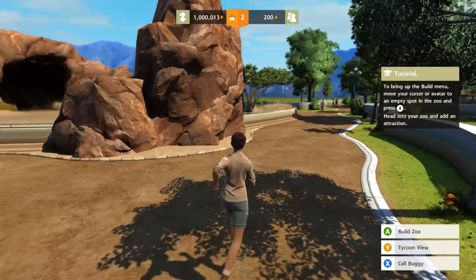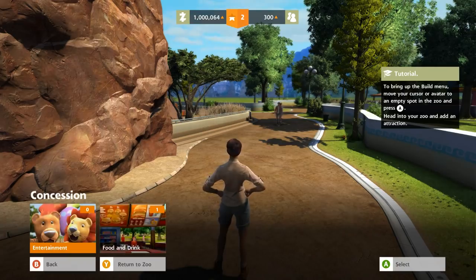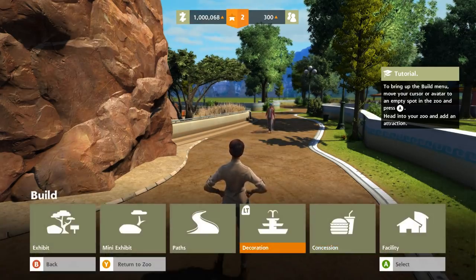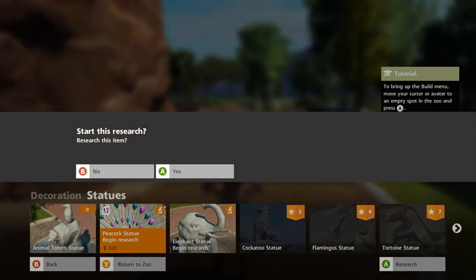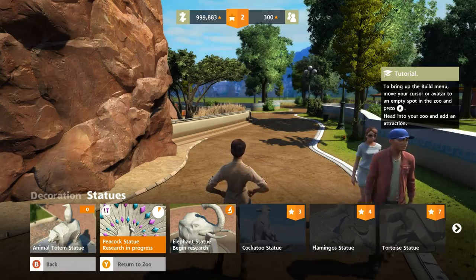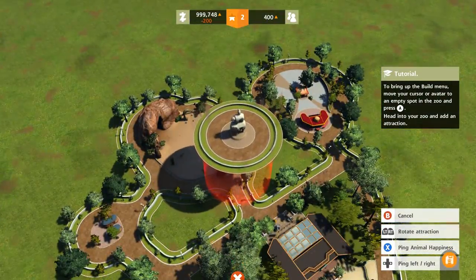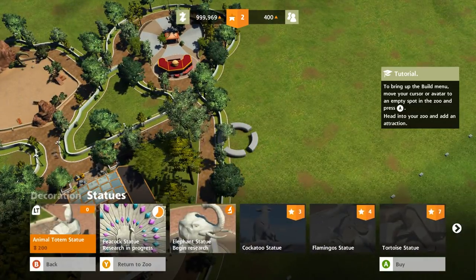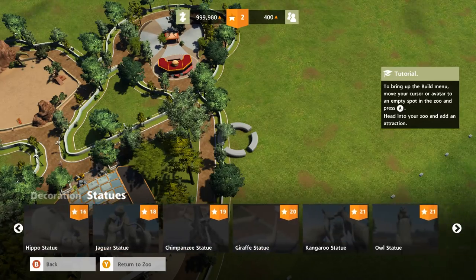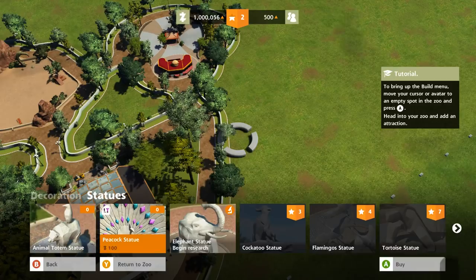Head to your zoo and add an attraction. Food and drink — we already have one. I'm kind of not feeling the mascots. What about decorations? Look at these. Do I have my special statue from the last place? Look at this peacock statue! Yes, I want to research that. I want that peacock statue — that looks amazing. And I think this is the animal totem statue that I just unlocked. Can I get it gold? I wonder if you can upgrade it and make it gold. If I'm going to put down a statue, I do kind of want the peacock statue. So I guess you unlock some of these things — some of them are fame based.